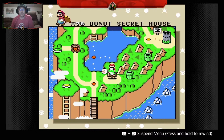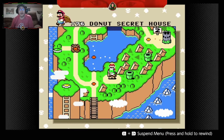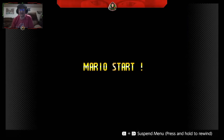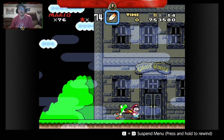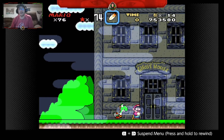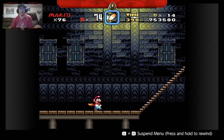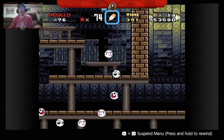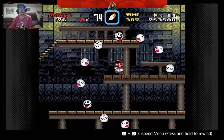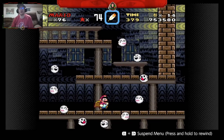Hello and welcome to another episode of the Teacher's School Year. Today we are going to check out the Donut Secret House. As always, they're going to make me leave my Yoshi at the door. Let's go in and see what this ghost house has for us to work our way through. The ghost houses are always really bad about having the exits hidden really well.